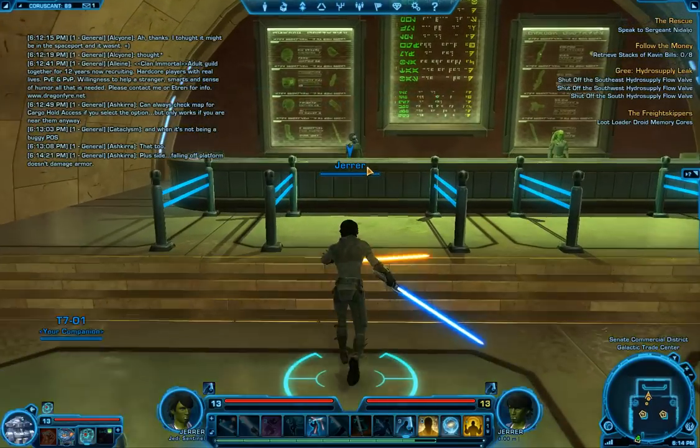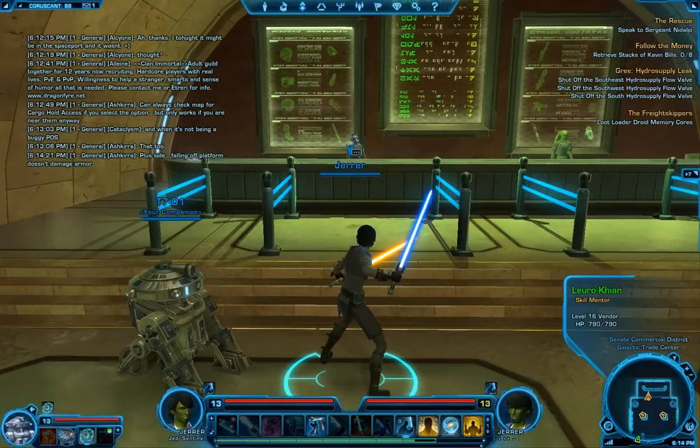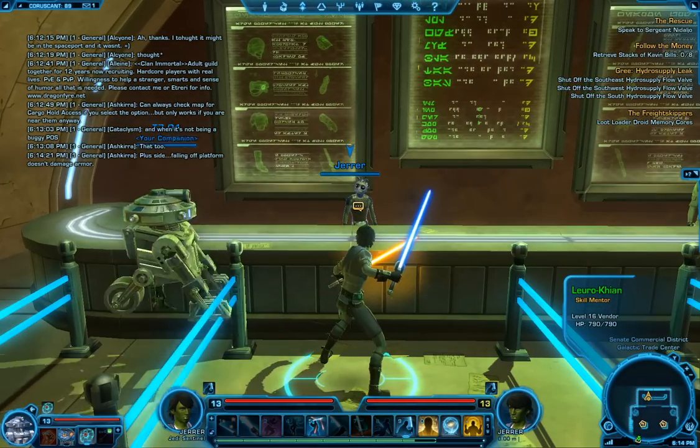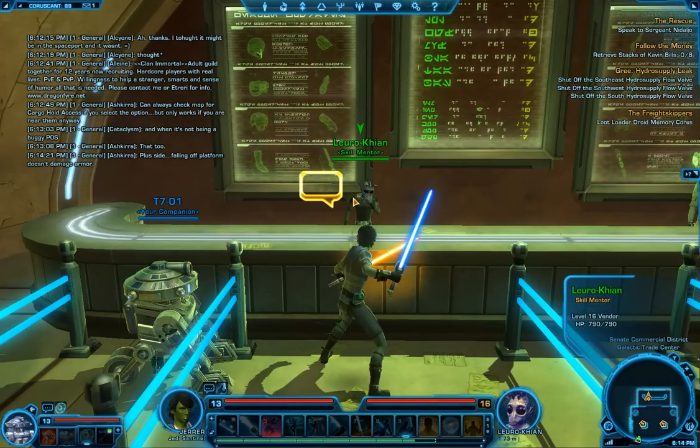I'm going to talk to this guy over here, basically north of where the auction house is, behind the counter. It's called a skill medic.